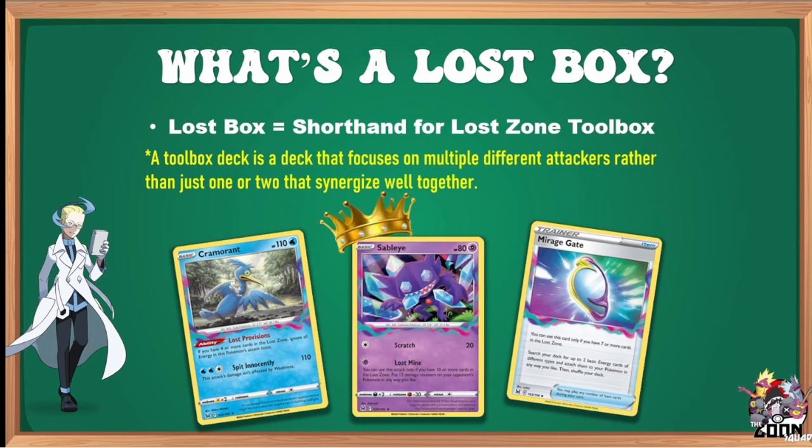And the undisputed king of the Lost Zone engine is Sableye — this is why the deck is so good. For one psychic energy, Lost Mine: you can only use this attack if there are ten or more cards in the Lost Zone. You place 12 damage counters on your opponent's Pokémon in any way you like, setting up checkmate situations and finishing off attackers. Sableye puts your opponent in a very uncomfortable position, and it's been an impressive force for over a year.